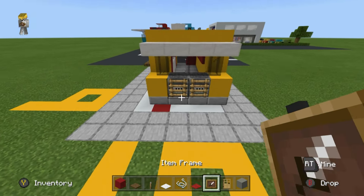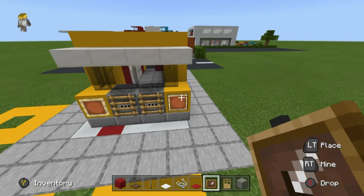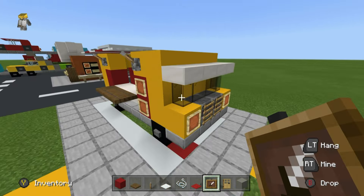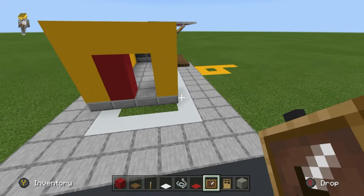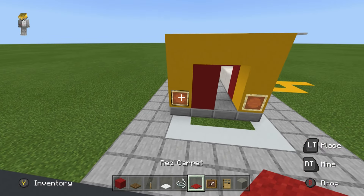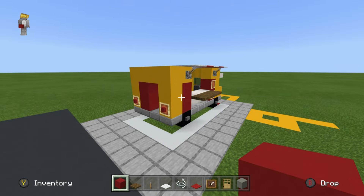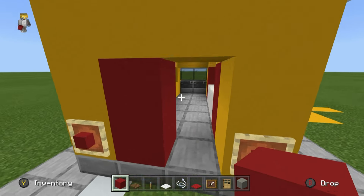Item frames are going to be placed on the front of the truck on the two front corners - these are going to be headlights. Item frames are also going to be placed on the back of the truck as well - these are going to be kind of like brake lights, and that's why we have the red concrete. We're going to fill those in like that, and then we're going to head inside the truck.